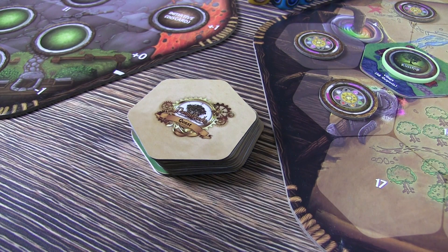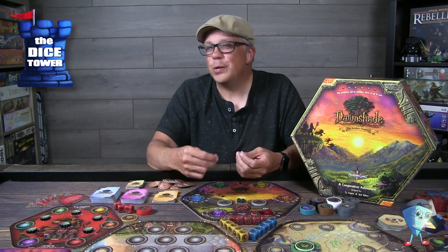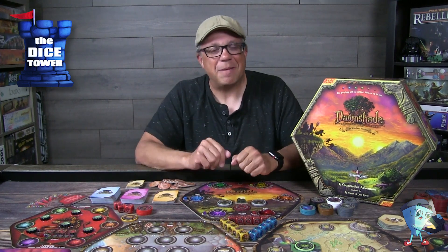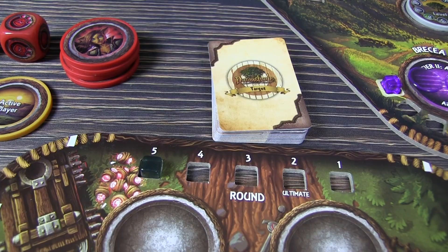And then you have your battle board. What's interesting here too is that you will be doing battles based on your stats and your different level of character, but there's also some events and things that are going to happen that will also use that dexterity element in the game, which we'll take a look at in a minute. So those are the three main boards that you're going to be employing throughout the game. Along with that battle mat, you're going to have a round tracker that you'll be placing, and your targeting deck that you'll put above the battle mat.